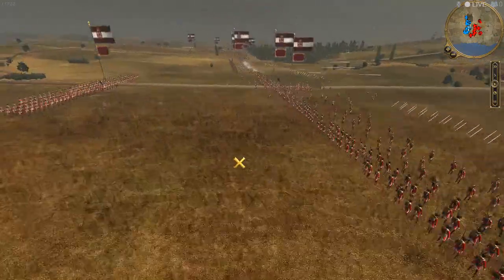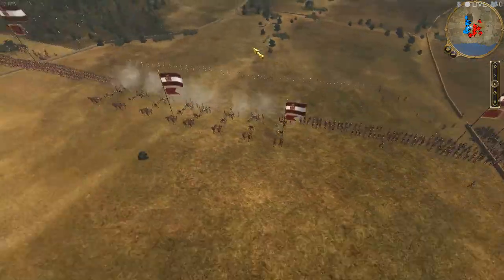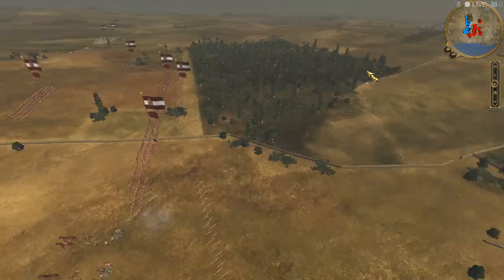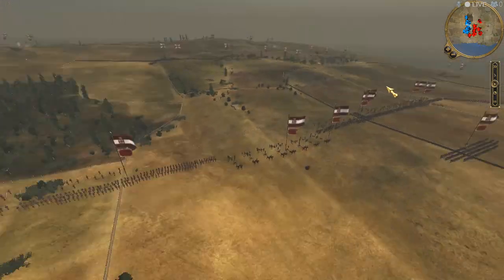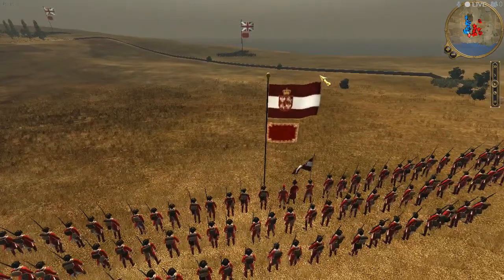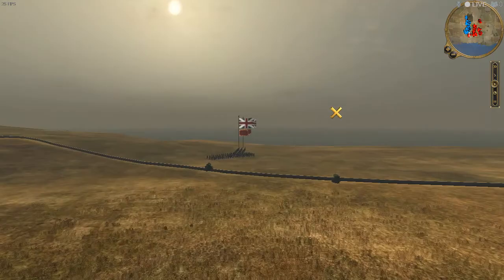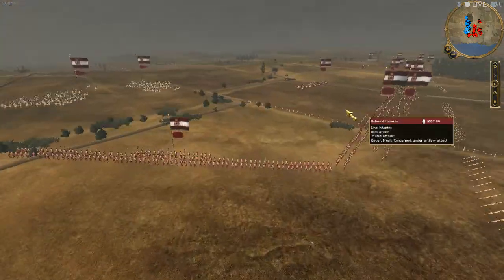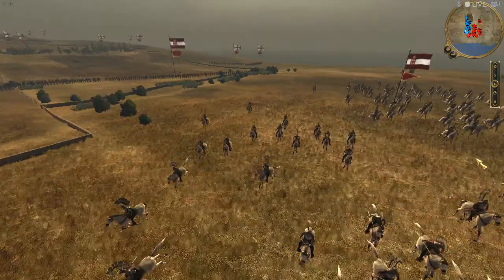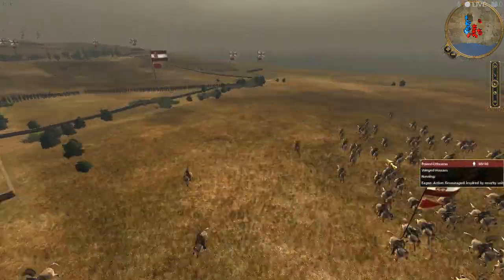The hussars are under fire — he is playing the defensive. He put his riflemen on skirmish mode, and the artillery is firing. Where are the winged hussars? If I were him, I would charge — come on, stop running away, cowards.